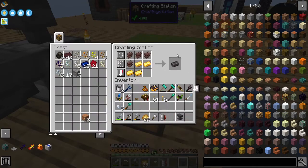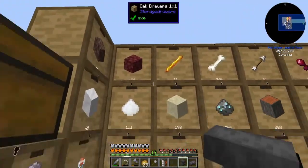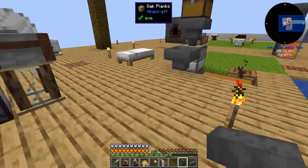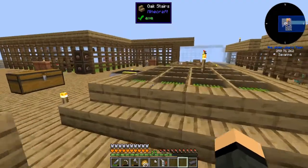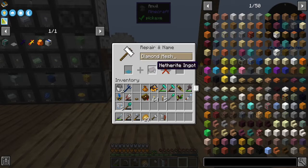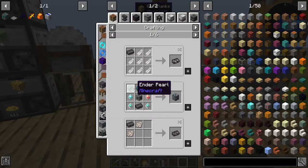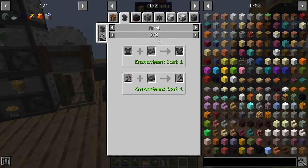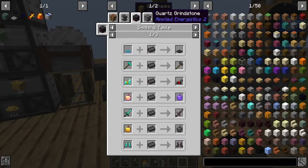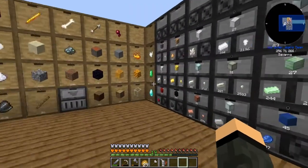I actually have Netherrack coming in by bee now. We're going to upgrade our first diamond sieve into a netherite sieve if I can. Oh, it's not the anvil — it's a smithing table, actually. Anvil is to repair things. A smithing table, which is even cheaper than an anvil, honestly.